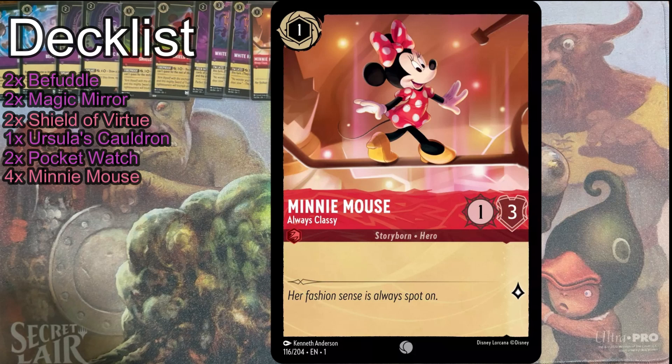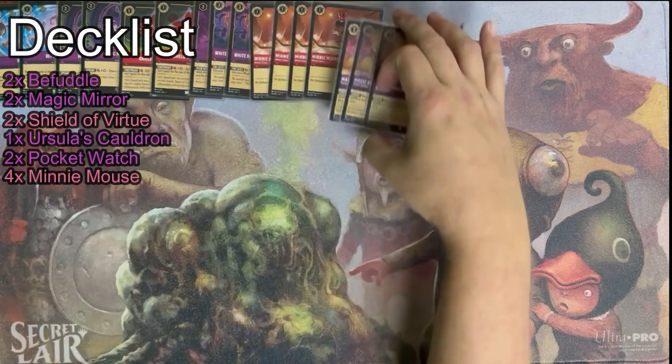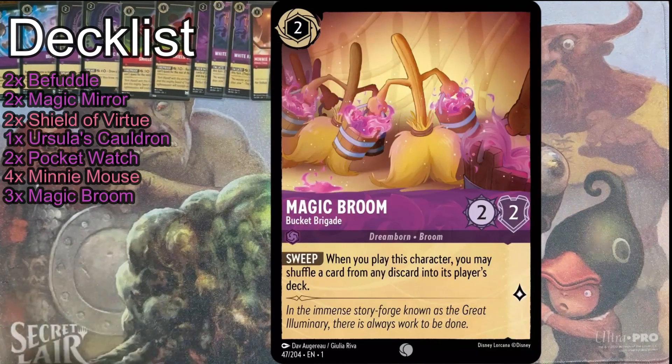Obviously she's going to kill the quick questing stuff, but she's not going to fight your two-twos very well. Three Brooms — this is part of a Sorcerer Mickey package. If you get it going, it's super value. I find myself inking Brooms a lot, but in situations where you can shuffle stuff back into your deck, they're very good also.